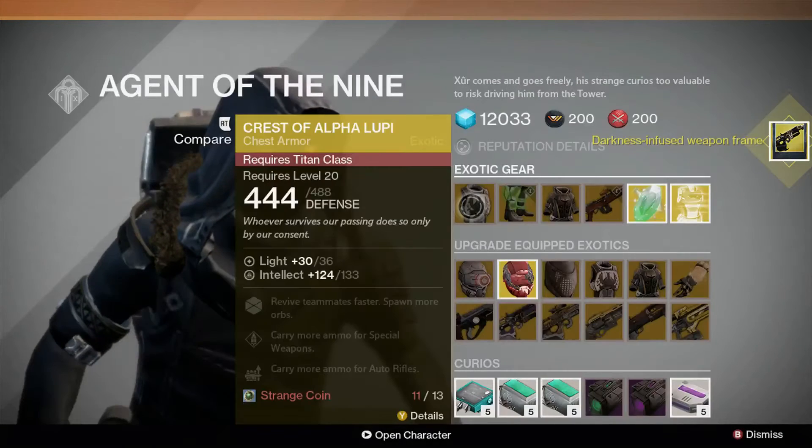Exotic armor costs 13 strange coins and is available this week. For Titans, Crest of Alpha Lupi allows you to revive teammates faster, and allows them to revive you faster. Your super will also spawn additional orbs for teammates. It'll also increase the amount of special weapon ammunition you can carry, and the amount of ammunition for auto rifles that you can carry.